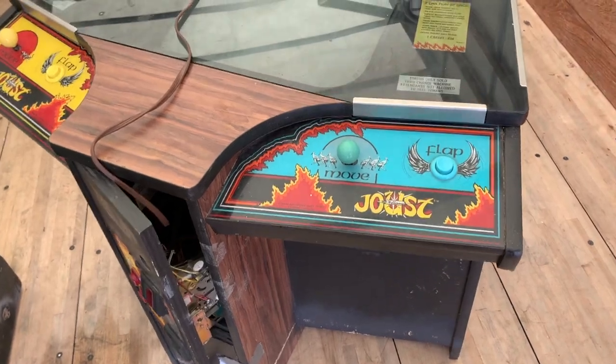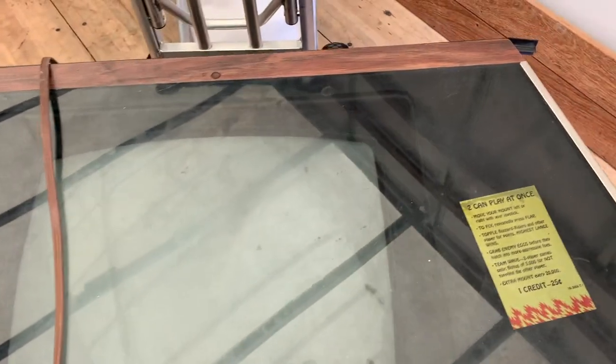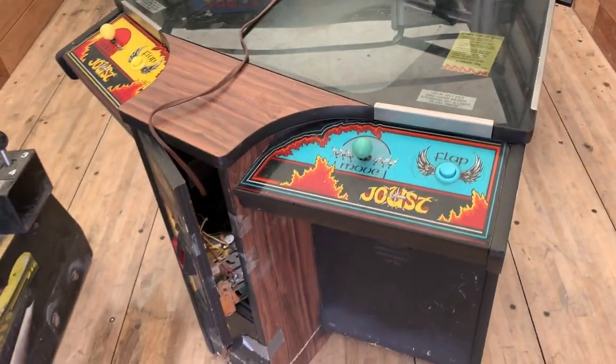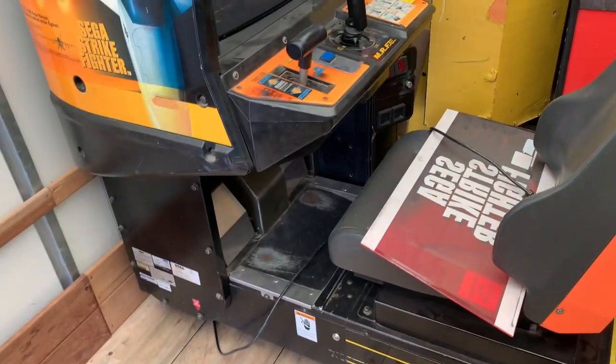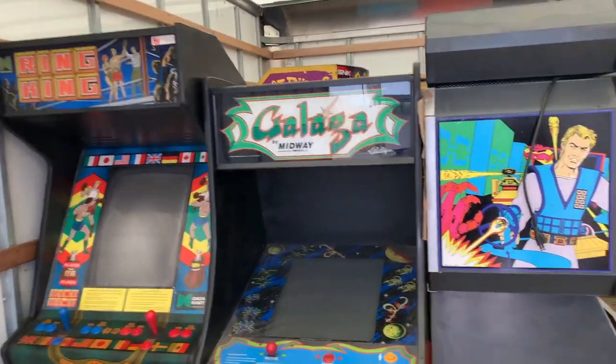This is, in my opinion, one of the best pieces I have out here — cocktail Joust. I actually bought this off of Retro City Video Games here in Henderson, so Doug, thank you for that, hooked it up pretty good. We're gonna try to fit it right in there. Millipede, Second Strike Fighter — I'm tired guys. Next up: Tag, Green King, Galaga.